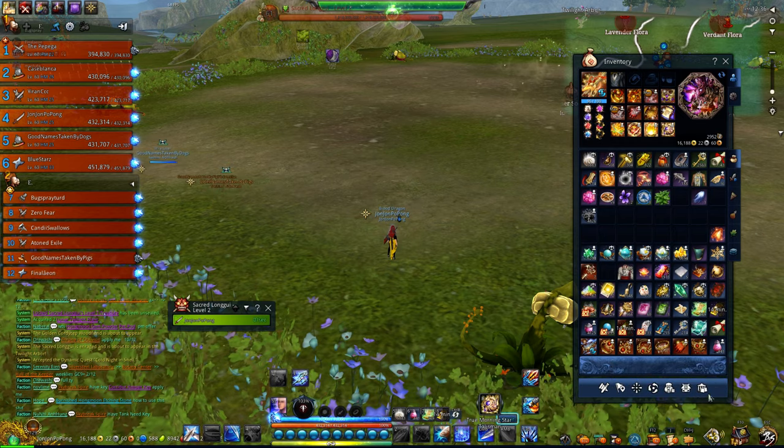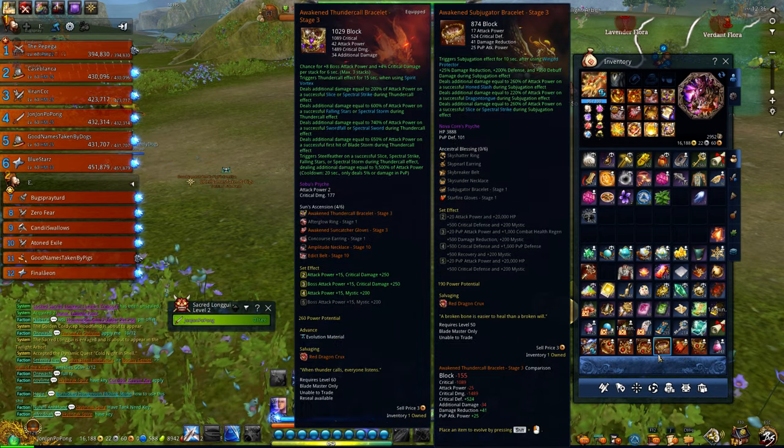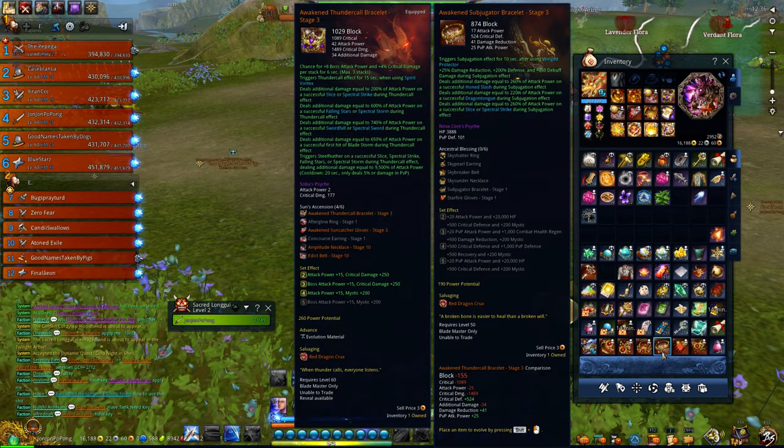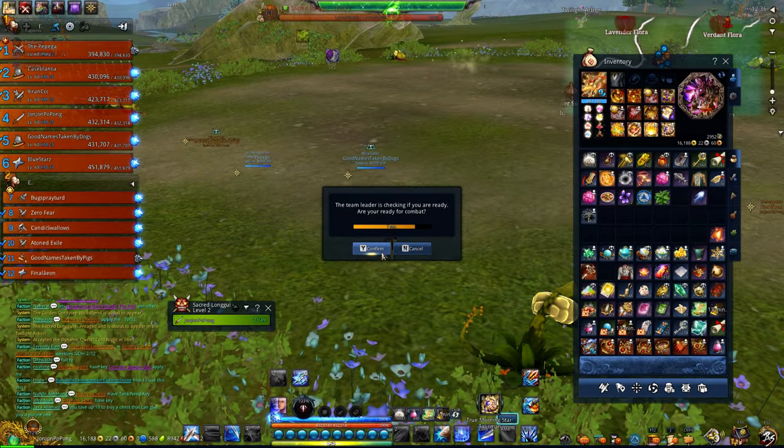You can see all your gear now has Power Potential stats on it — like this one here is 190. That's how it works, pretty simple.